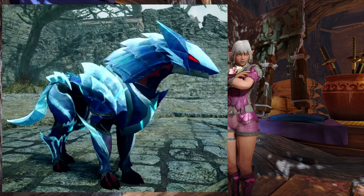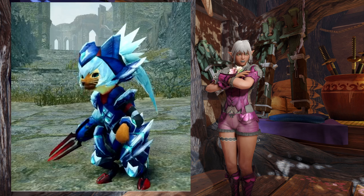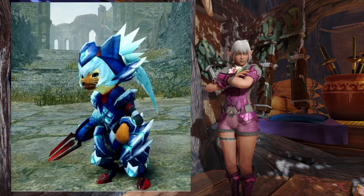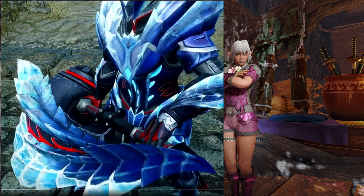The Lunagatron Palamute set is fire — it's right up there with the Omatron Palamute set. The Palico set is pretty good; I'm not too fond of it, I like the little claw the Palico gets, but it's okay.